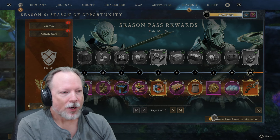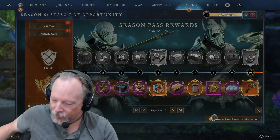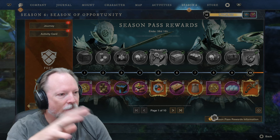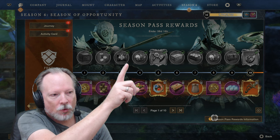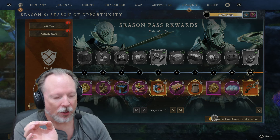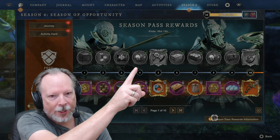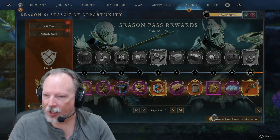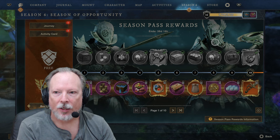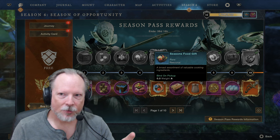Essentially, the way to think about this is that every free-to-play game is going to have a free version where you can earn rewards by doing daily quests, and that's what this is. The free season pass is represented by this top line of gray items — right now they're gray because those are the ones I've already earned. I'm up to level 10 now, and we're going to ding 11 here in a minute during this tutorial.